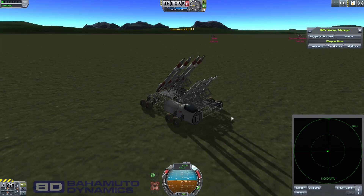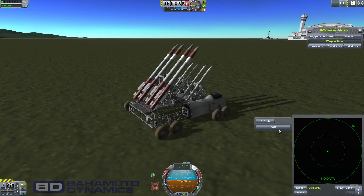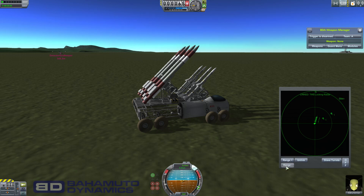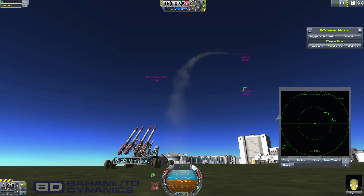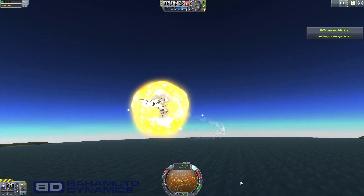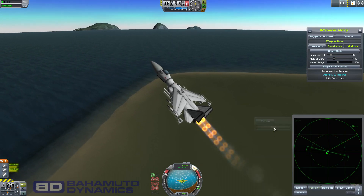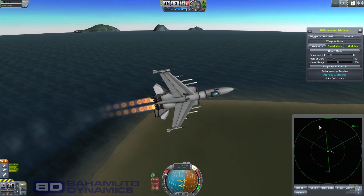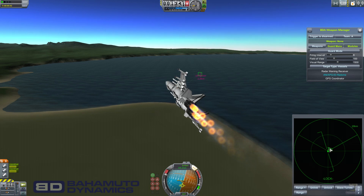As you can see, this SAM site doesn't have a radar, but what it has is a data link receiver. I can hit data link and pick the SAM that does have a radar, and now I can see all the data that radar is picking up — and I can also use it to lock onto things and fire. The aircraft radar can also use data link — if I link to the SAM, it'll show a full 360-degree view around my vessel, plus the cone in front from my own radar. I can even see targets behind me being detected by the ground radar, though you can still only lock things that are in front of you.